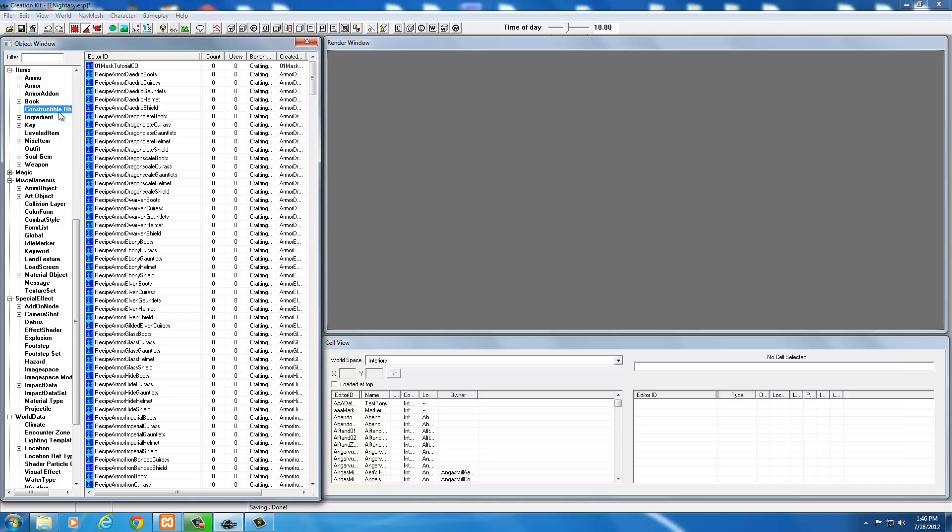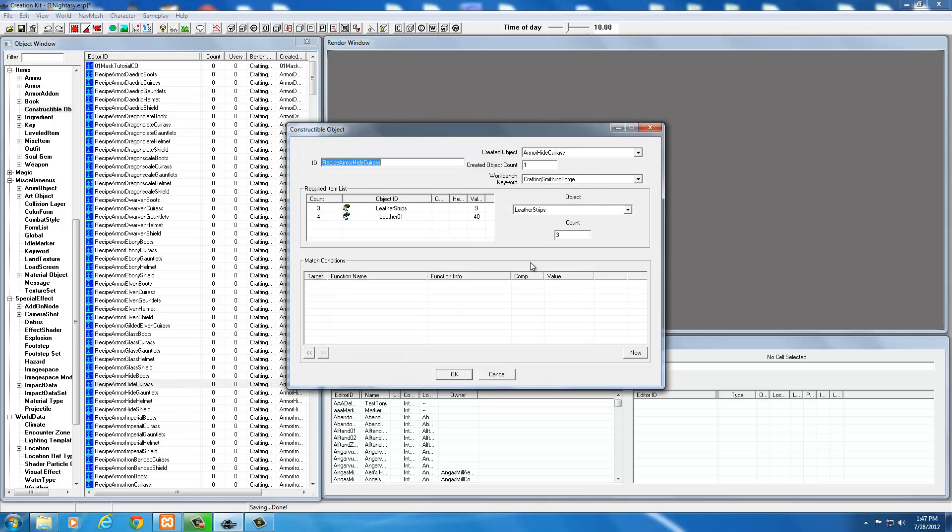Now all the armor records are set up. Next we need to make the pieces craftable in game, so go to Constructible Object. The easiest approach is to find an existing hide item recipe - 'recipe armor hide cuirass' - and open it, because it already has all the settings needed for hide-section crafting. If you want it craftable in the glass or ebony section, find a recipe from those sections instead. I'll use the hide cuirass recipe to save time.